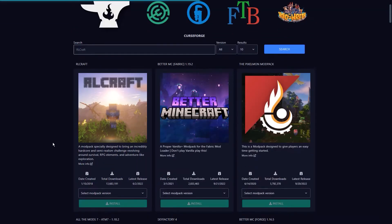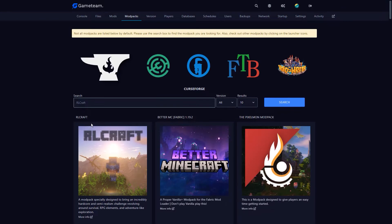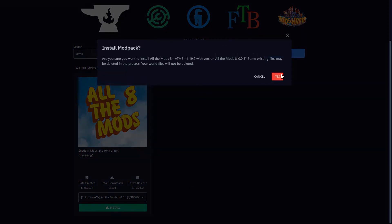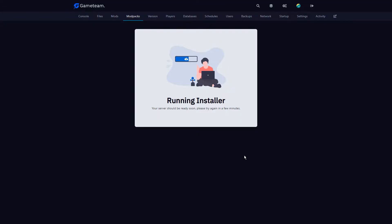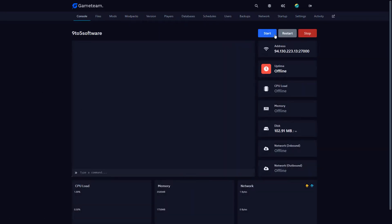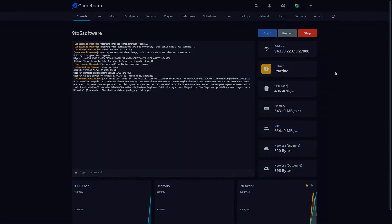All the Mods 8 is a CurseForge modpack, so make sure you are browsing through the correct launcher. It might not be in the most popular section since it just came out and has around 60,000 downloads, so you might need to search for it. Once you've found it, select the latest stable version and click on the install button. Accept the pop-up to continue. Installation might take a few minutes depending on the number of mods the server needs to unpack. When it's finished, the page should automatically refresh and show you the currently installed modpack. If it all looks good, go to the server management dashboard and start your server. Happy gaming!